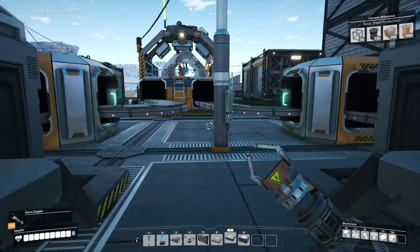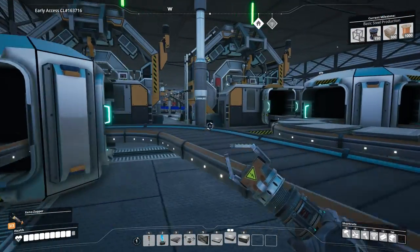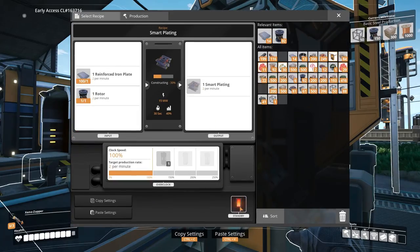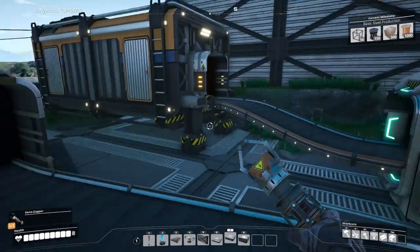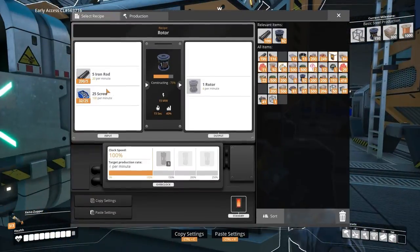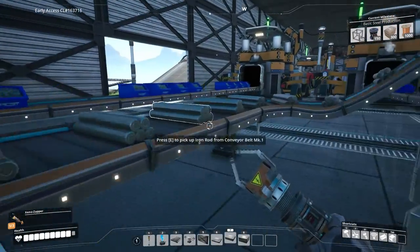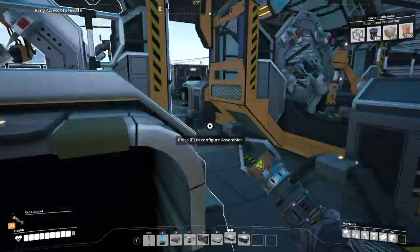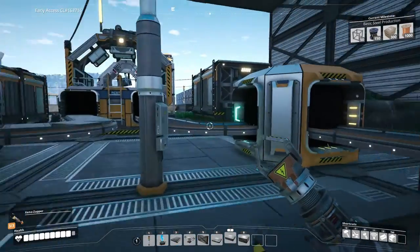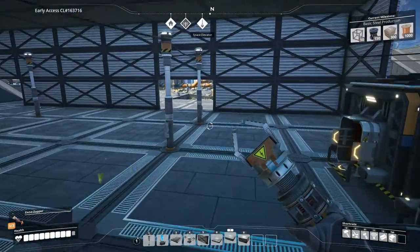We have two screw production engines going directly into these two things, but apparently it's not enough — I need to get them to make more and faster. This thing also takes a rotor each time. Let's turn this one off. I don't really mind. Let's leave this one alone for a little bit and come back to it. I'm kind of just going to empty out my inventory — I have way too much stuff.